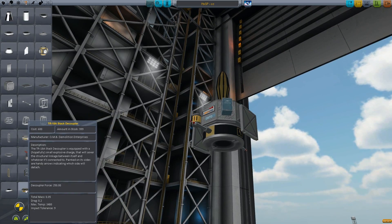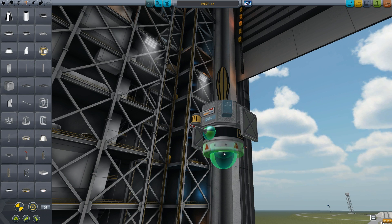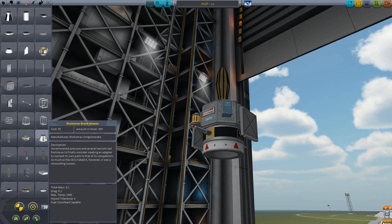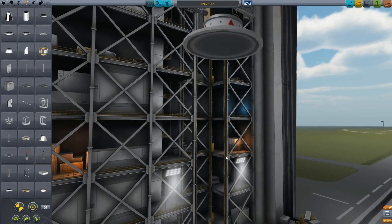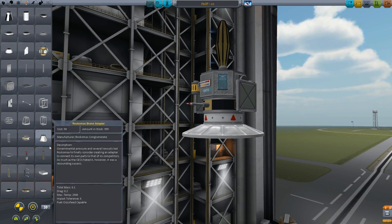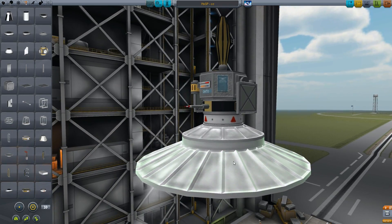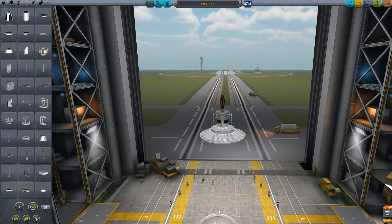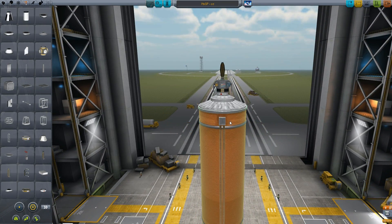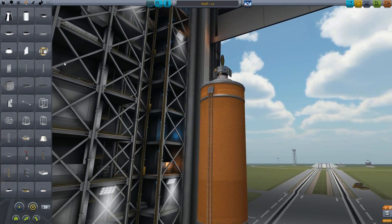Let's name the mission real quick and save it. So this is the satellite — it looks fine, let's get on with it. We need to add some decouplers because we're going to let this thing go. Let's use the proper size ones and convert them to the correct size. So we're sending up this tiny little satellite with the biggest badass rocket you've ever seen — just because.